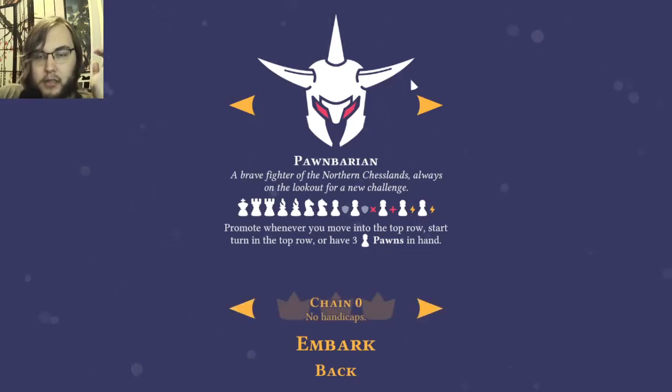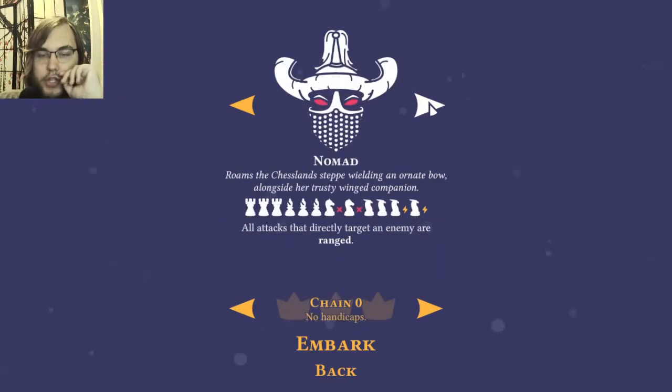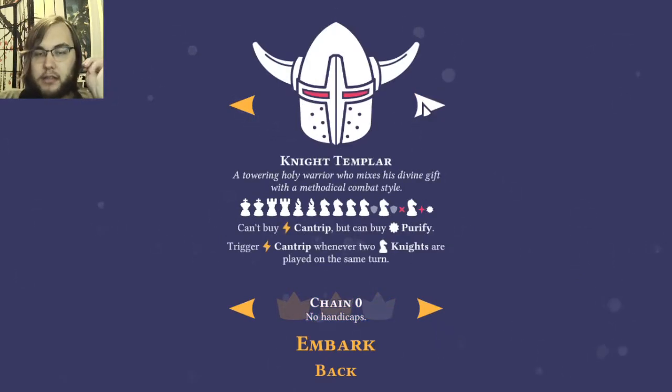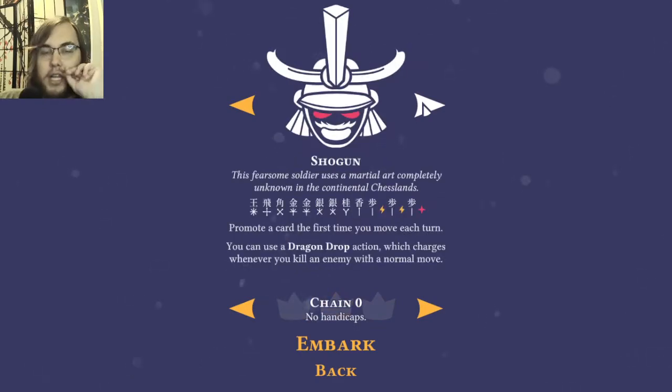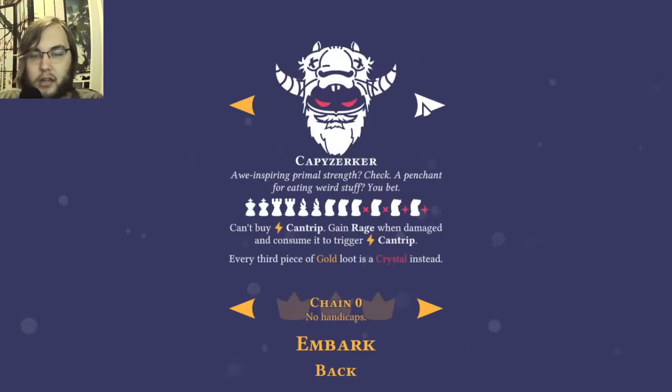Last time we looked at Pawnbarian — the typical chess set, Knight Templar with no pawns only knights, Mordheng, and Shogun who uses Go instead. These are stranger, stranger classes.